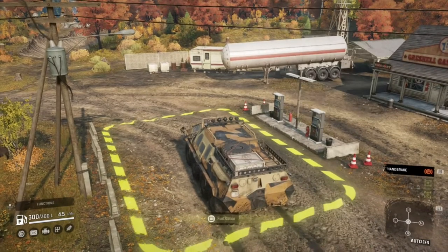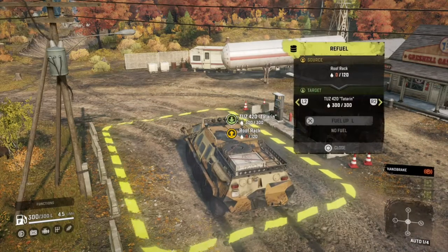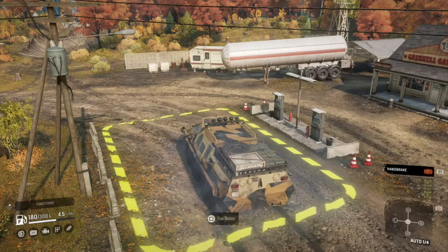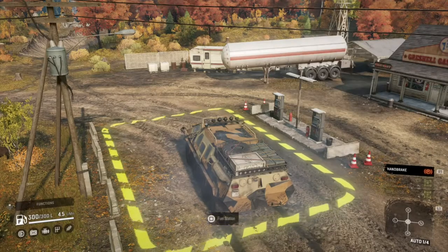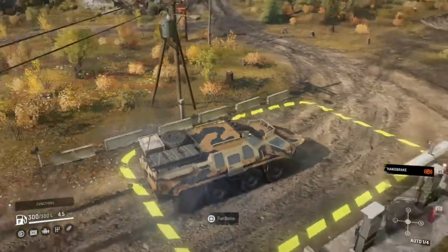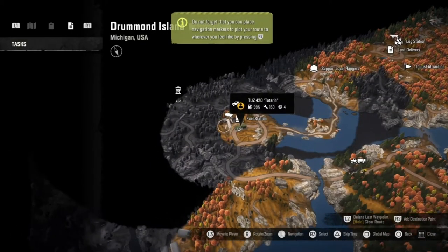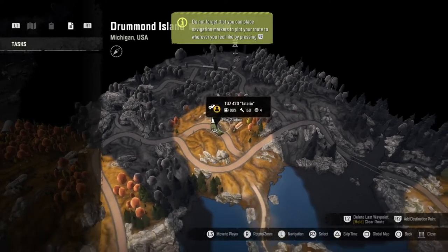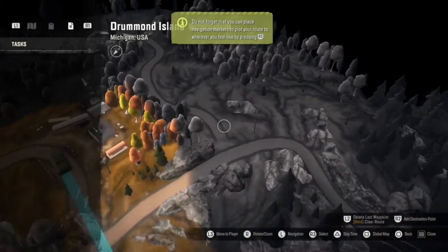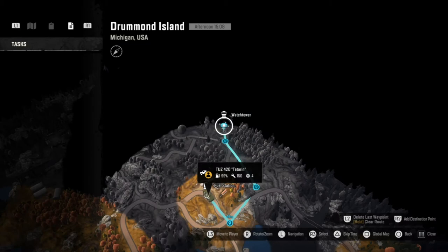Let's go and fuel the thing up. Fueling the roof rack — okay, it doesn't fuel it automatically with the main tank, so we need to fuel the roof rack separately, then fuel the APC itself. There we go — we have fuel again, a reserve we probably don't need now, and the thing is fully fueled up. The last watchtower is not all that far away.